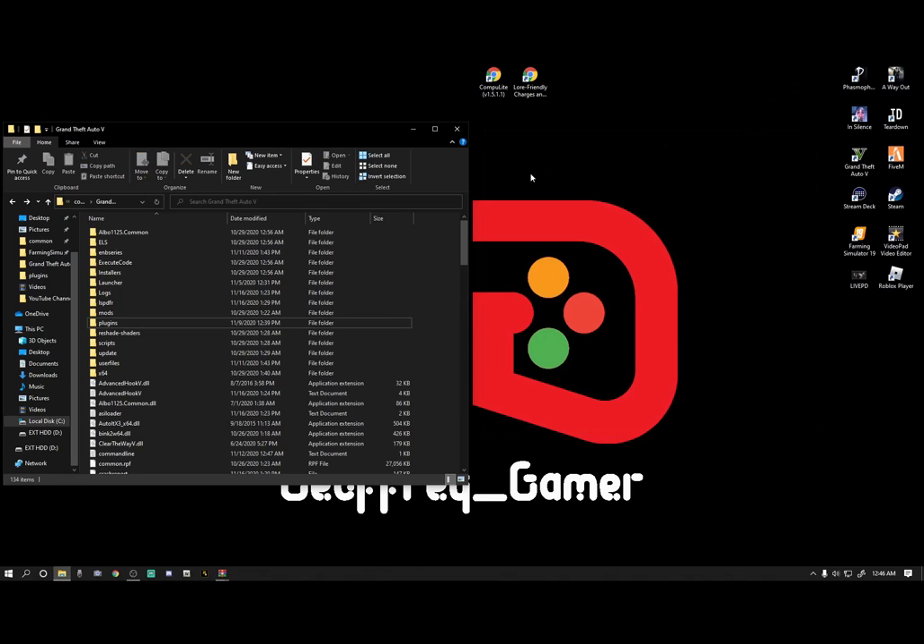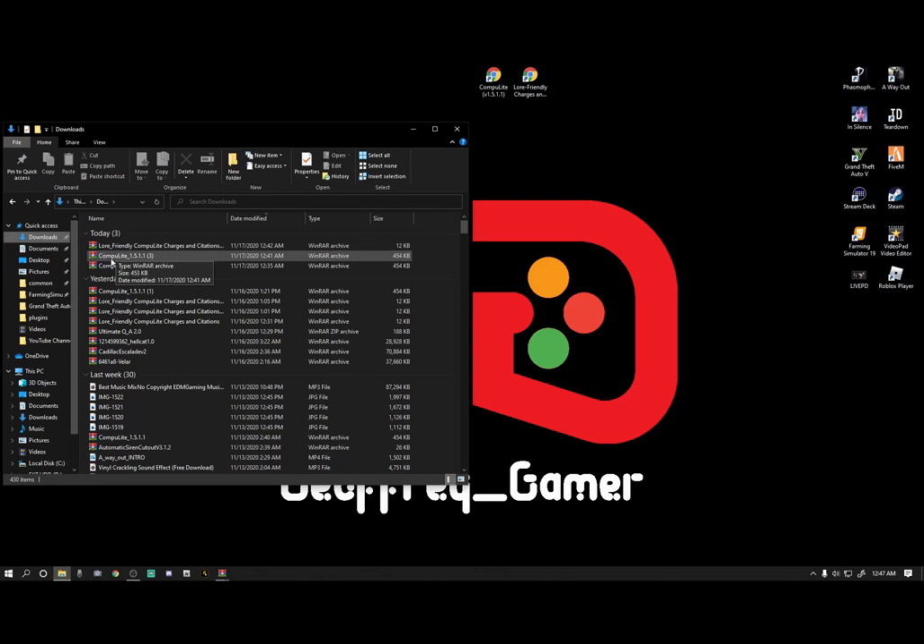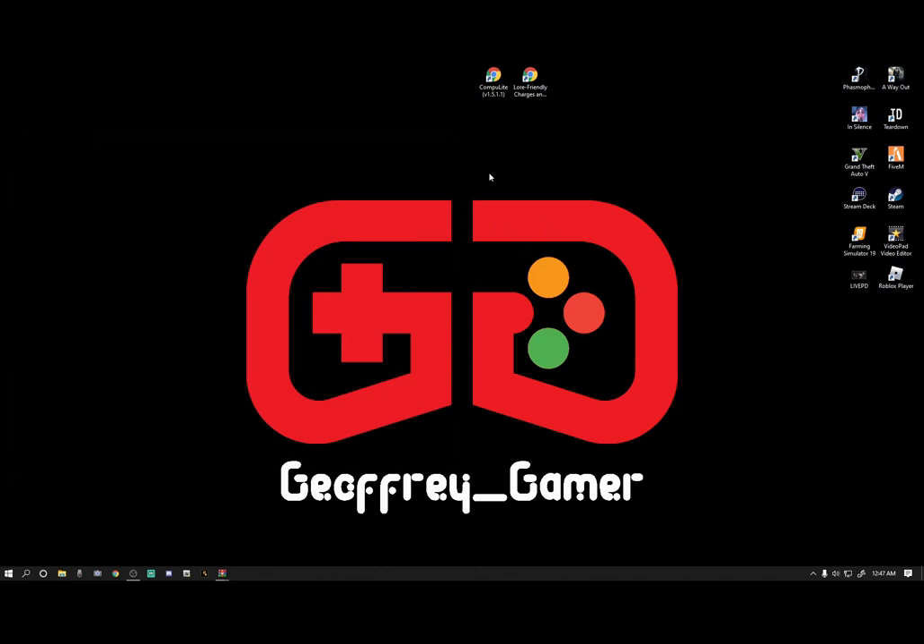Now let's say you go into your game and you don't like the Lore Friendly Charges and Citations — you think it's too confusing or too hard to find things. You want to go back to the original Compulate. All you've got to do is go to your Downloads and just reinstall Compulate 1.5.1.1. That is it. You can keep it on your desktop, try out the new charges and citations, and if you like them get rid of the Compulate WinRAR. If you don't like them, just reinstall Compulate exactly how I showed you and the charges and citations are gone — no real need to back up your files.